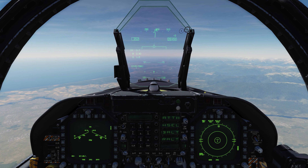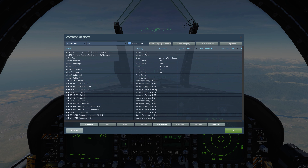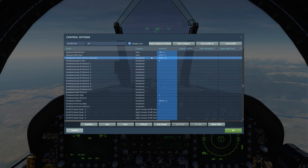Back in the sim, let's find our kneeboard. Hit K on your keyboard to bring it up quickly. Right Control + K on the map pages will create a mark on the kneeboard showing your position. K by itself brings up the kneeboard for as long as you hold it. Right Shift + K sets the kneeboard as a toggle — tap it to turn on, tap again to turn off. The open and close brackets cycle through the different pages.